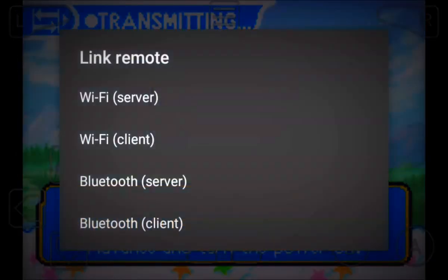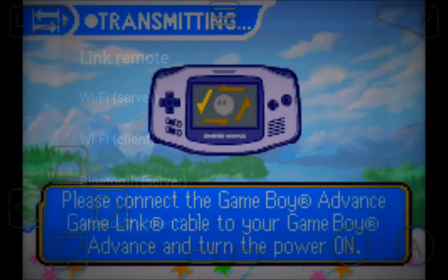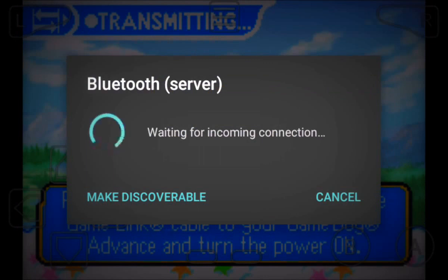This is how you do it. You see clients and server. So if you want to be first player, click server. Then this one clicks clients. You see the names of them. You press make discoverable, press yes.